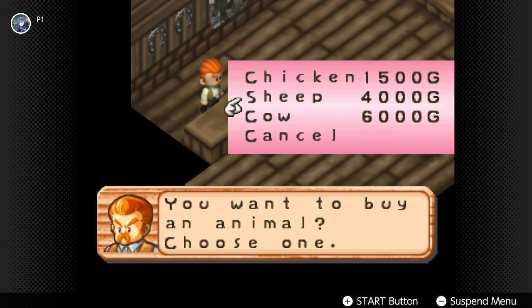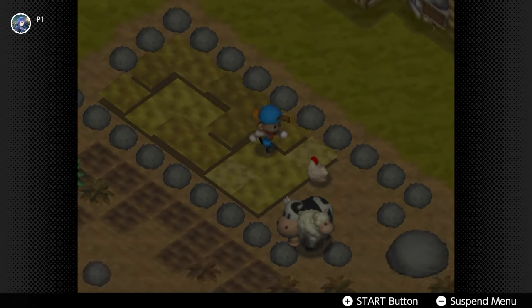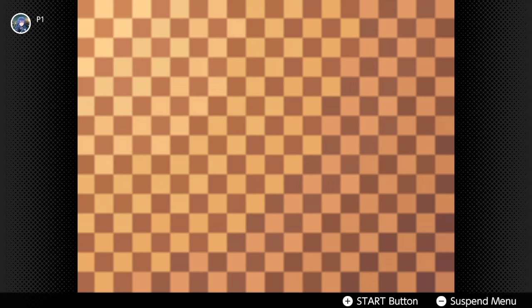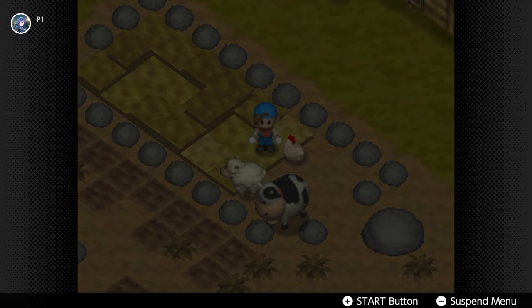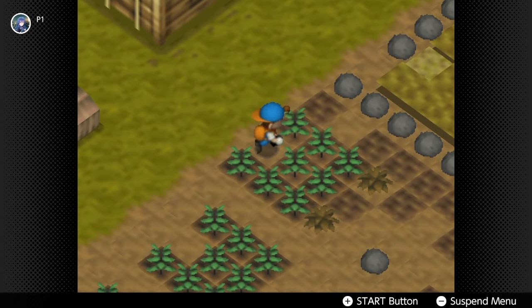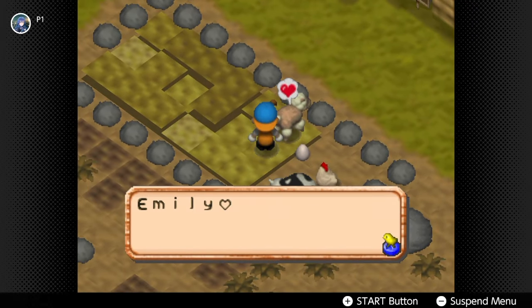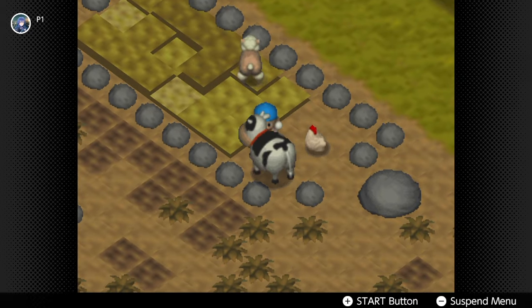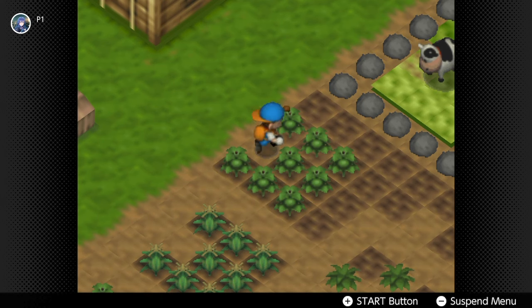The last animal you can raise on your farm is the sheep. Sheep produce two types of produce: wool, which sells for 900 gold, and good wool, which sells for 1800. If your sheep's affection is 0 to 197 it produces normal wool; over 197 it produces good wool. You can talk to your sheep once a day for plus one affection, brush it for plus two, and shearing also gives plus two affection.